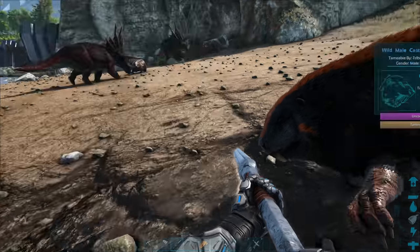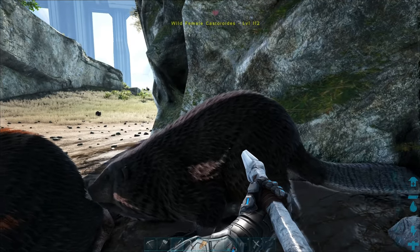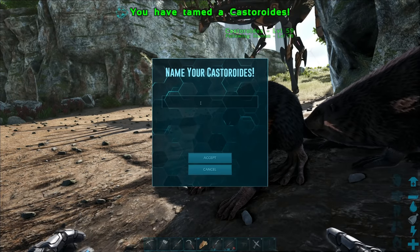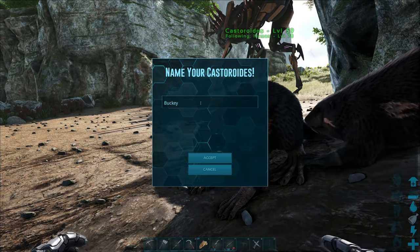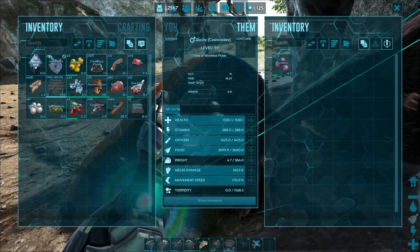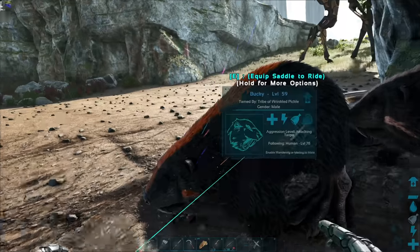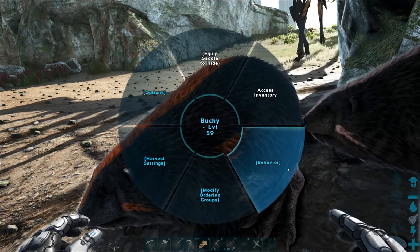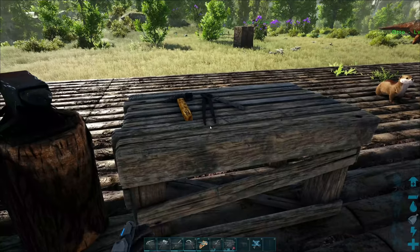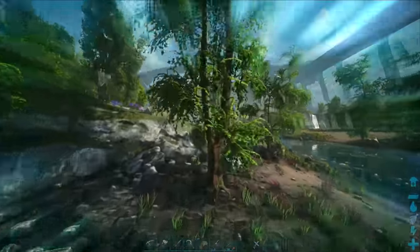Back to check on taming — 50% done, and this beaver is level 112. I should have gone for that one but oh well. This one is going to be named Bucky! Bucky the Beaver. Let me throw the saddle on — wait, did I not grab my saddle? Oh shoot, I left it in the fabricator. Let me run back and grab it. Hello Bucky!